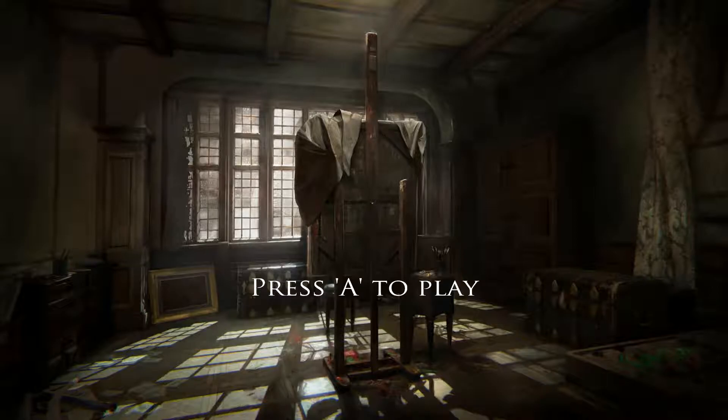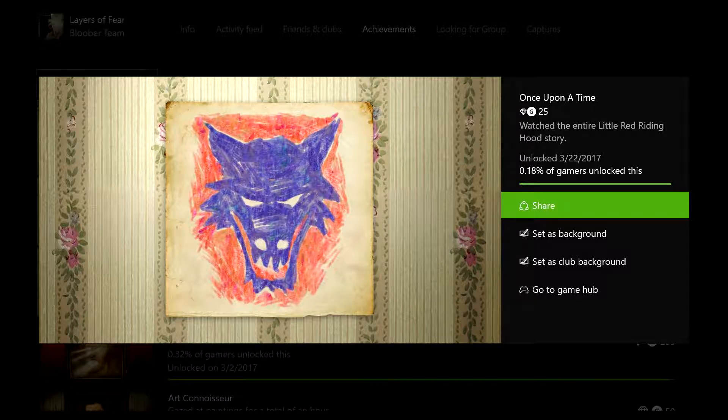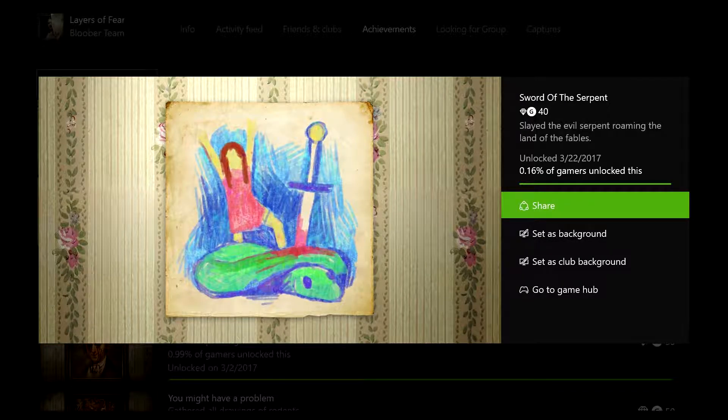Hey guys, Steve here with Nuts Off Gaming trying to get you a couple achievements for Inheritance, the DLC for Layers of Fear. The first one is Once Upon a Time — watching all the Red Riding Hood stories. And Sword of the Serpent — where you kill the snake in the crayon world.